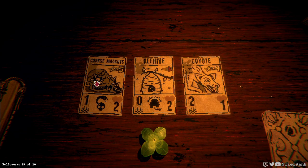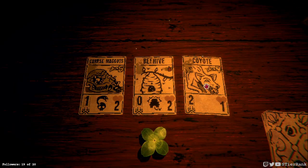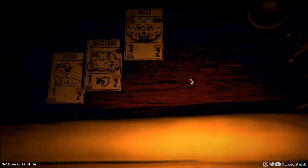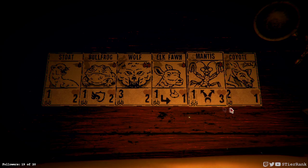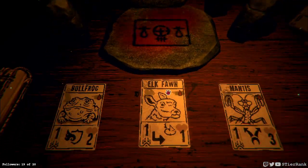Corpse maggots are kind of fun. Coyote could be good. Going back and forth — do we want the corpse maggots or the coyote? Maybe we should get the coyote just in case we get a canine family upgrade. And there is an upgrade possibly there. Maybe we could put a sigil swap on the mantis and make it a beast.